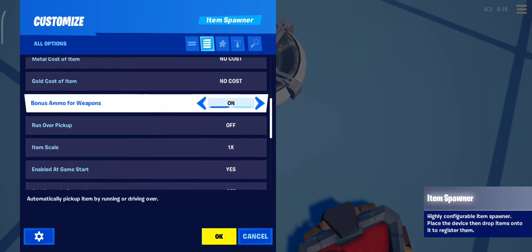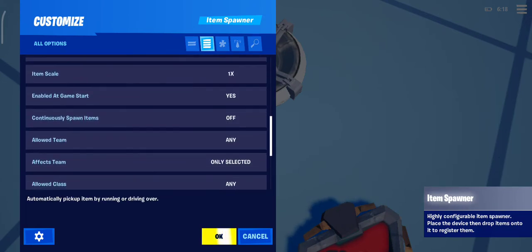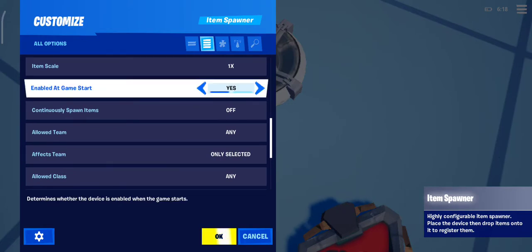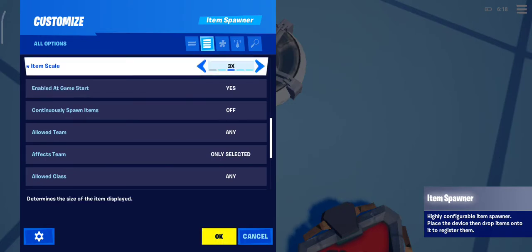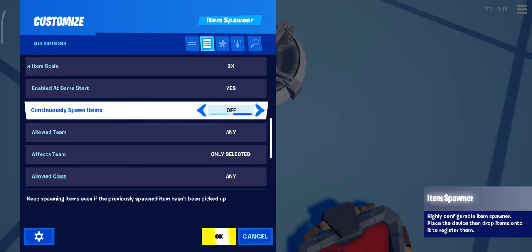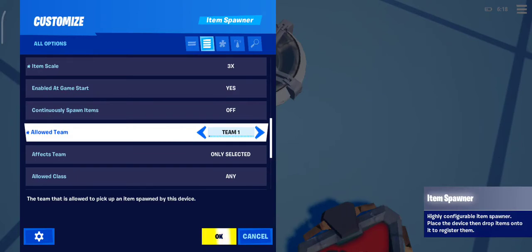Boss ammo for weapons — do you want the weapon to get extra ammo when the player picks it up? Item scale — you want to show it big or small. You want the item spawner to be in the game at game start, keep continually respawning, instant loot — and what team is allowed to pick this up?